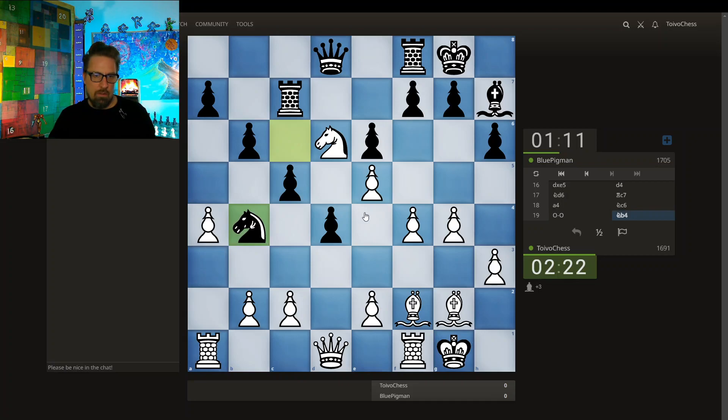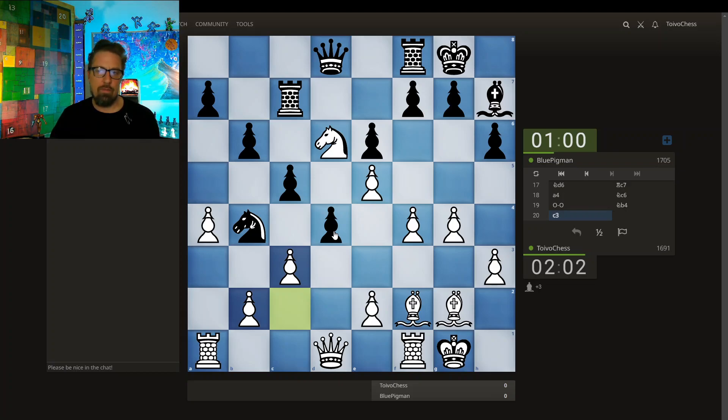I'll definitely play the Bird again. It's a good surprise opening. You know me, I'm a 1.e4 and Italian player, but it's nice to have these not-so-well-trodden openings like the Bird, the Barnes, the Vampire, the Potato. The crab was fun — I've got a few games in the crab. The crab is when you play 1.a4 and 1.h4, so it kind of looks like a crab.